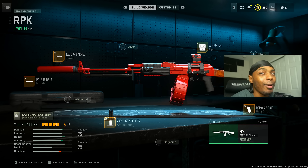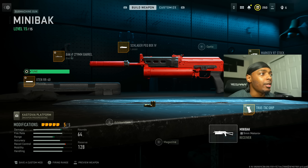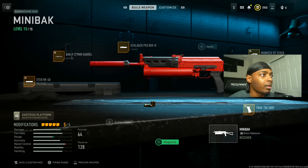If you want a challenge, the Minibak is for you — a heavily slept-on weapon that can take out entire teams with just one mag. We start with the Extend RR40 for sound suppression, bullet velocity, damage range, and recoil smoothness at the cost of aim down sight speed and aiming stability. We maxed out the damage range and increased recoil smoothness by 0.45 ounces.